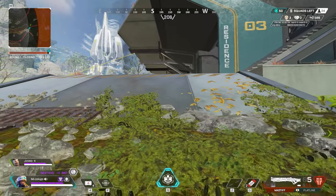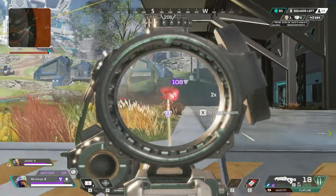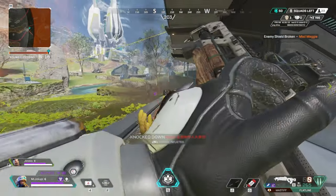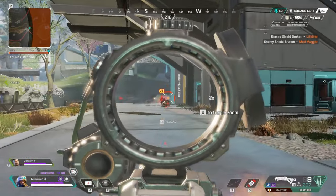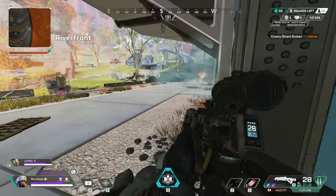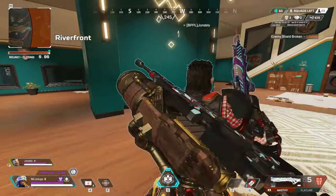The next buff idea I have is to his ultimate. They need to reduce the animation time after finishing placing the ultimate. Sometimes when I'm trying to get away from hungry three-stacks and I use my ultimate horizontally, it's absolutely useless. The time it takes to get out of that placing animation to run is horrendous. It's like I'm stalling the inevitable. Vertically, he's pretty solid, I must say.